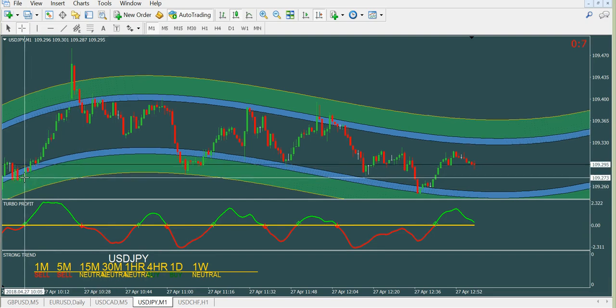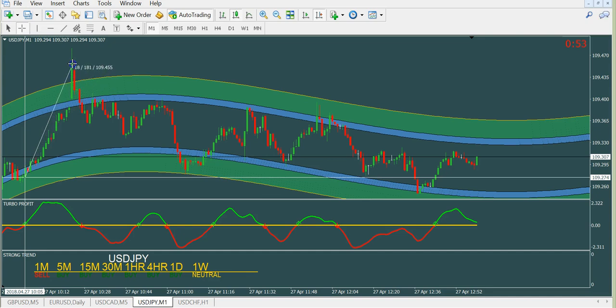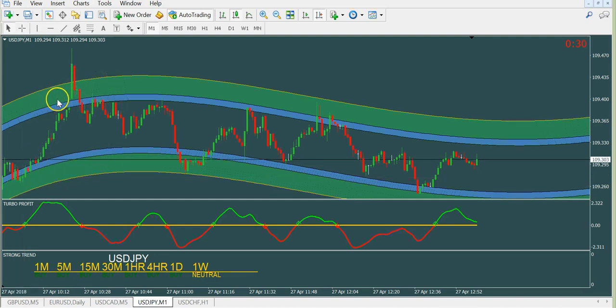We have two options for keeping this trade. One option is you keep it until the price reaches the green zone — so until you have green candles. When the first red candle opens, you go out. Or you wait for the situation when the red arrow appears and then go out.